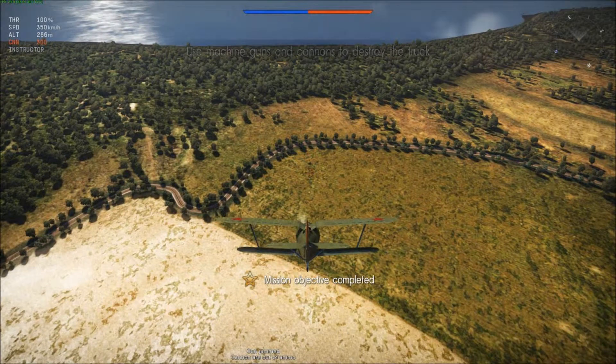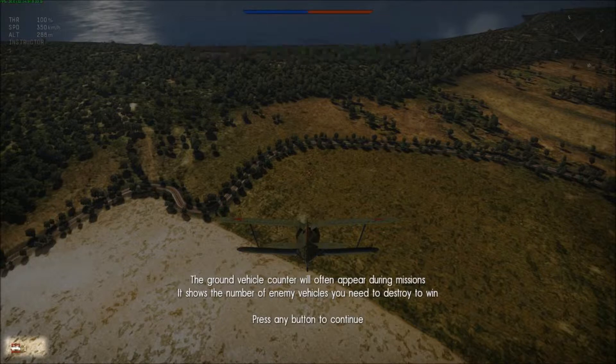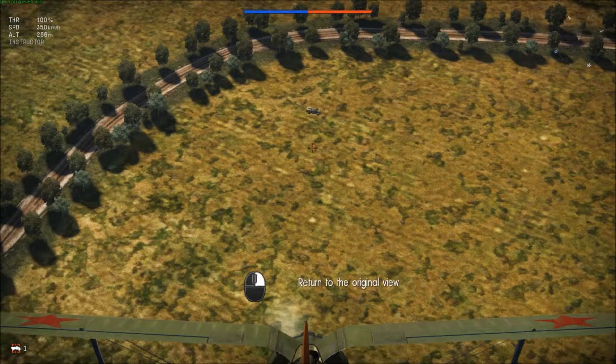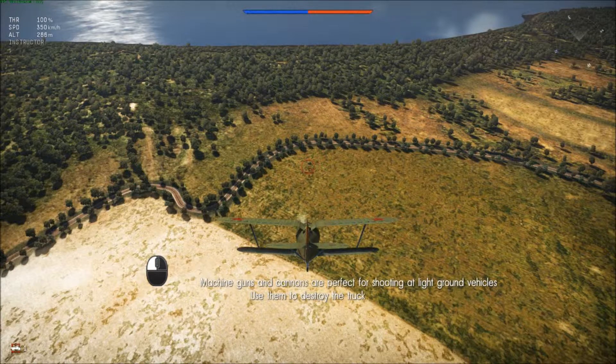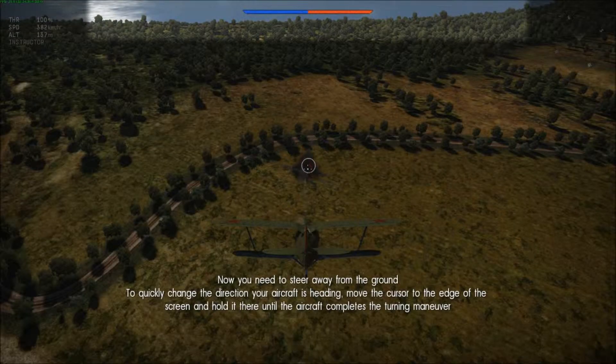How much ammo can a plane have? Gun jam, cannon, or out of ammo. Use machine guns and cannons to destroy the truck. The ground vehicle counter shows the number of enemy vehicles you need to destroy to win. Zoom in to see your target better — this guy's about to have a bad day. Machine guns and cannons are perfect for shooting at light ground vehicles. Now you need to steer away from the ground — move the cursor to the edge of the screen and hold it there until the aircraft completes the turning maneuver.